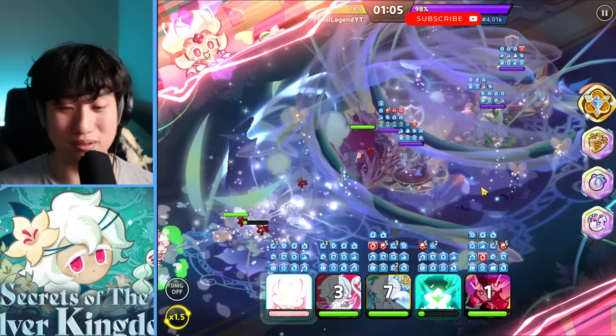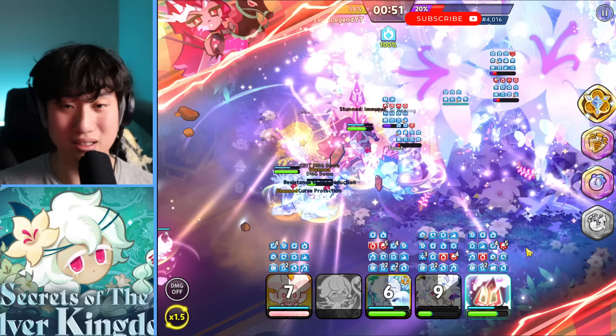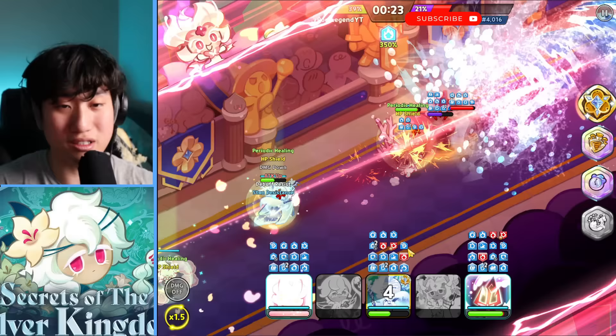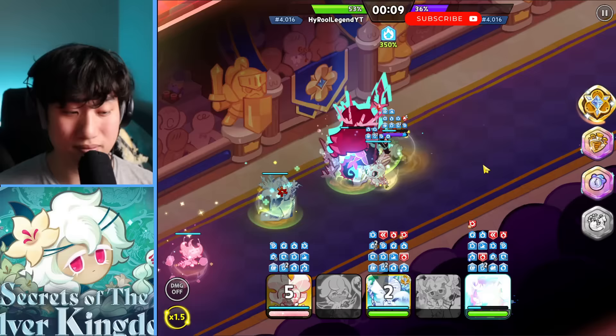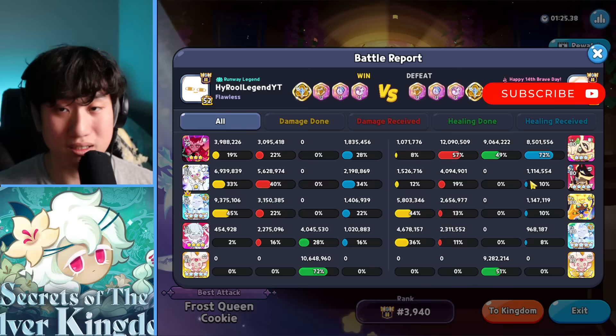The periodic healing is there and damage resist is on the cookies as well. White Lily is so close to dying but still alive — Silver Bell stun coming out, that's three stacks. Can we beat this with the revive? That skill from Golden Cheese is going to — oh, the skill still activates even after White Lily dies. But Silver Bell's damage resist actually helped out a lot. Looks like we're going to win — should be able to.